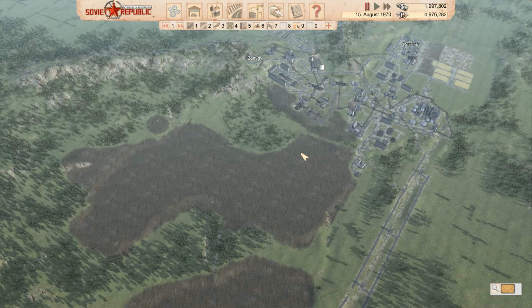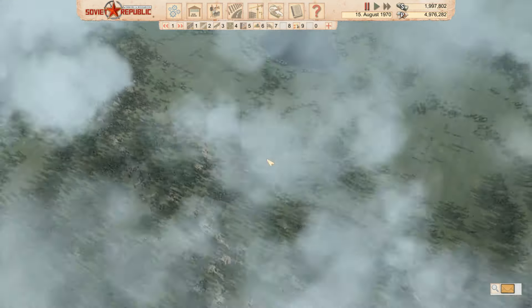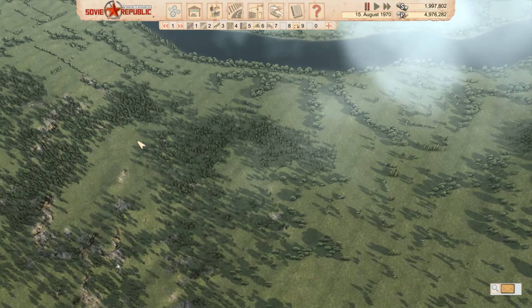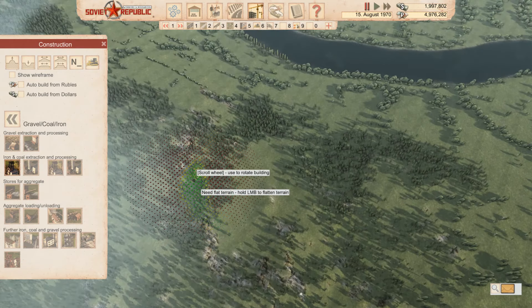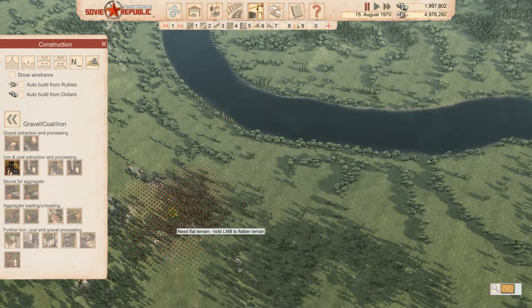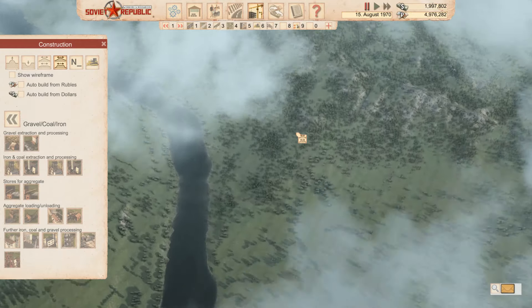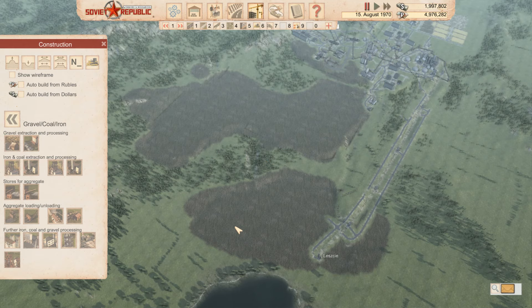Welcome back to Workers and Resources: Soviet Republic. I've been flattening out a little bit of land. We kind of want to get down right over here somewhere — there was some iron that we need to get to. I'll have a quick check again, I can't quite remember where it was. There's a little bit there, and then there's more here — there's plenty, loads. We want to get down here, and we can't actually bulldoze it because it's too far away, so we need to pay for it.